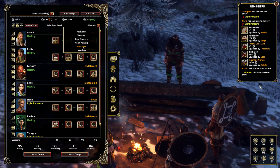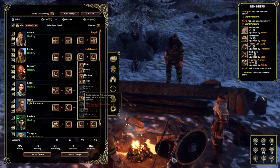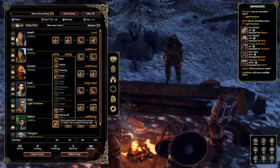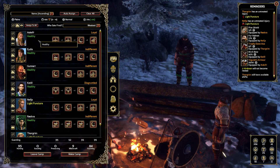If you have meat, you can set someone to preserve it into rations. Currently we don't have any meat, but the higher the rank, the higher the conversion rate. The same applies to witchcraft — it converts herbs you find in the world into usable medicine. You can assign multiple shifts to witchcraft and watch the medicine amount go up.